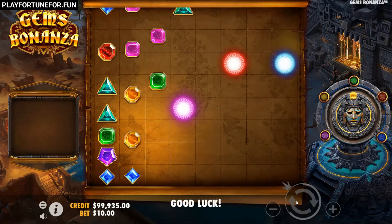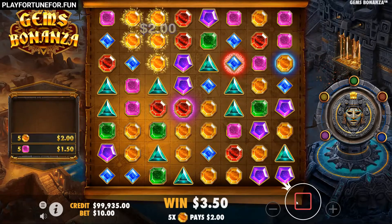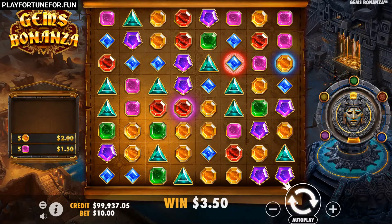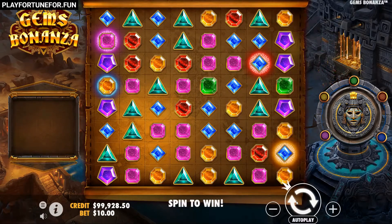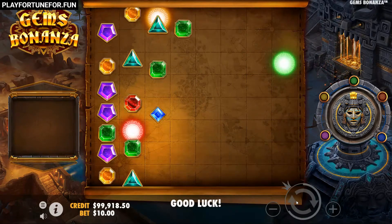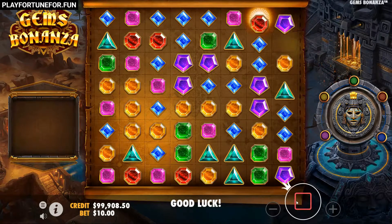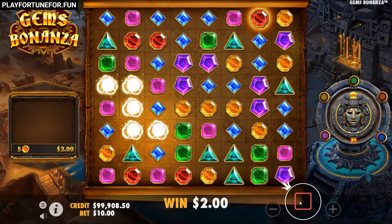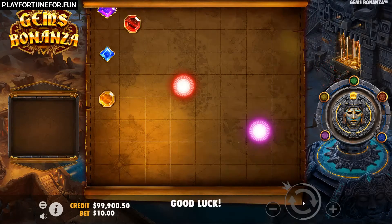Blue activates nuclear mode, a classic respin. Pink activates the wild gems — a selected symbol on the grid turns into wilds. Yellow activates the square feature with a 2x2 symbol. Red stands for the colossal feature, in which either a 3x3, 4x4, or 5x5 symbol is added. Green activates the lucky wilds and distributes between 5 and 15 wild symbols on the grid.